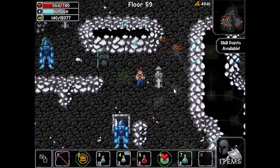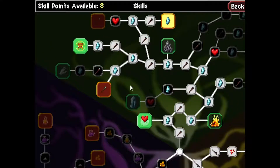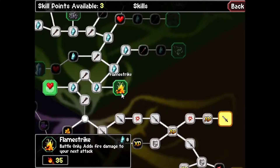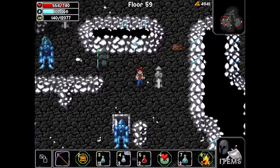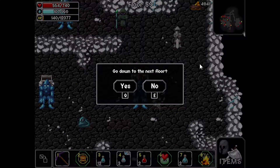One more level up. There we go. Let's assign these skill points — telekinesis would be nice, but I think I'll take flamestrike as well as up my critical chances. That should be it. I'm reaching near the end and reaching most of my allotted skills, so pretty good shape.